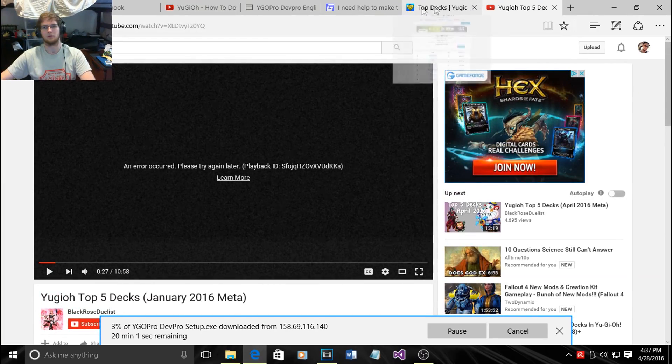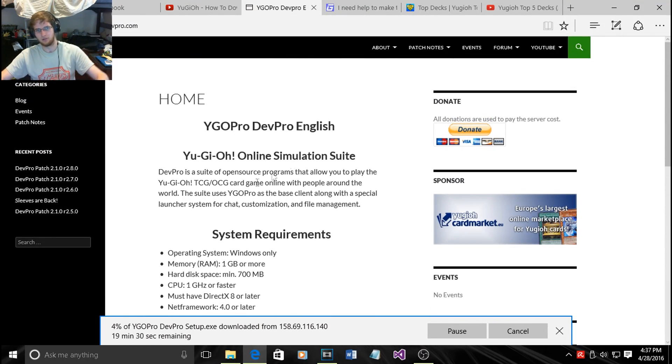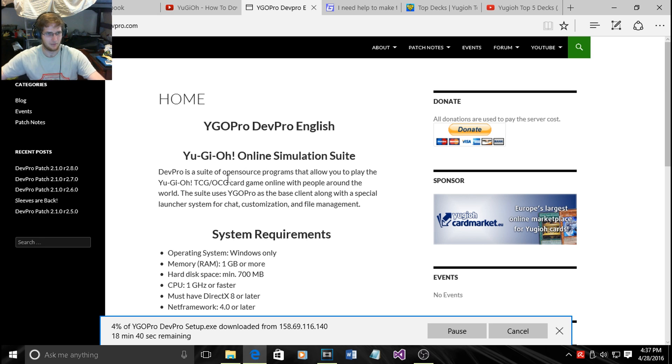Hey guys, this is CursedWarrior100 and today I'll be showing y'all how to download Waijo Pro Dev Pro, which is a Yu-Gi-Oh! online simulation site — basically a way to play Yu-Gi-Oh! for free.